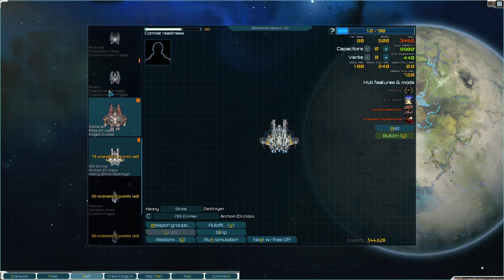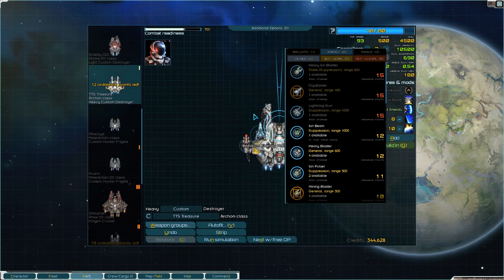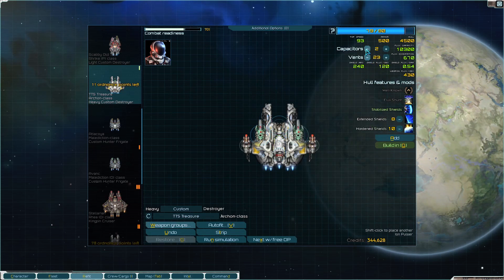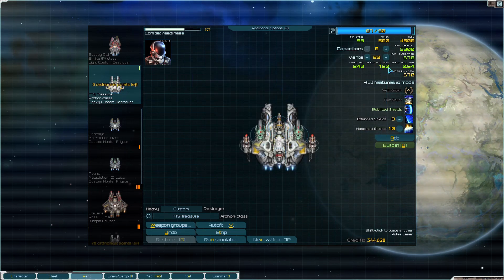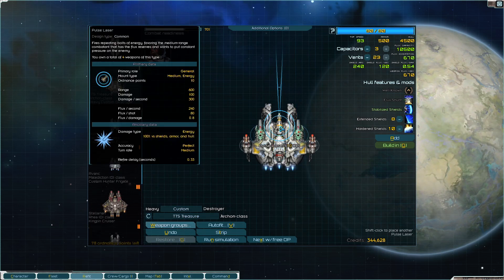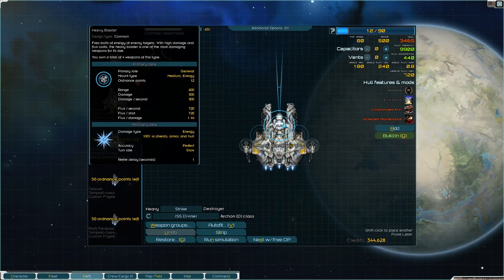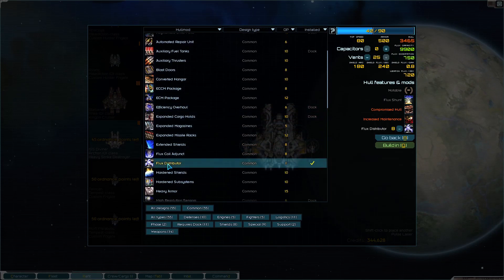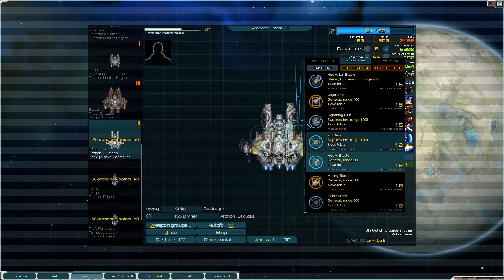Fixing up ships - the graviton beams are okay but this one needs to pack a punch. Maybe ion pulsers and then something in the middle like a heavy blaster to apply hard flux and have some amount of pressure. Going with hardened shields and shield stabilized as well, with super light stuff on the sides.